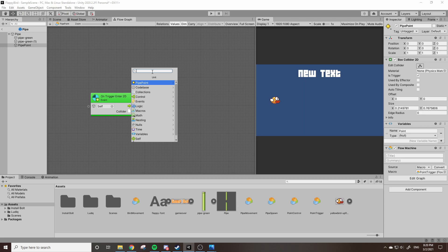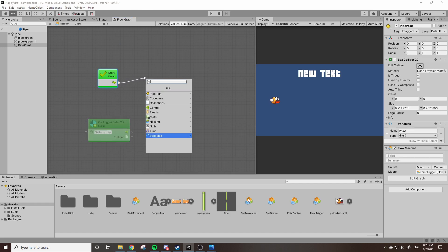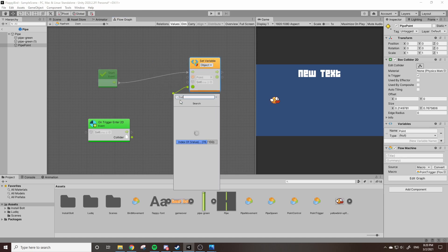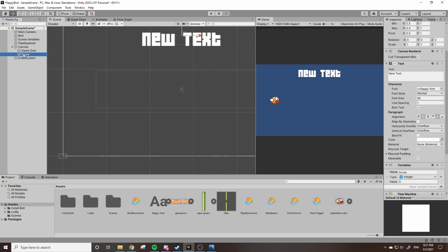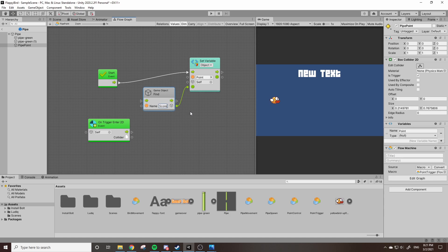We'll need the Start event back, so look up 'start' and grab the top one. In the Start event — on the start of the pipe's lifetime — we want to set 'point' to the game object we created. Go to Variables Object, Set Point, drag out and type 'find', then grab Game Object Find by Name. This block searches for a game object in our scene with a specified name. Going back to our main scene, the game object where we wrote our scoring code is called 'score', so type 'score' into the Name field. It finds the game object with that name and sets this variable to it.